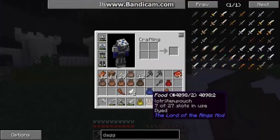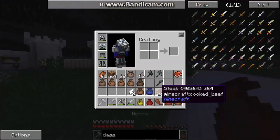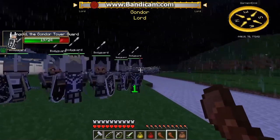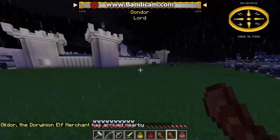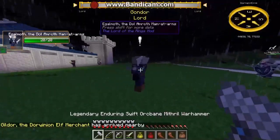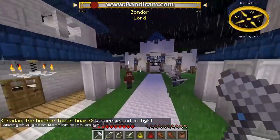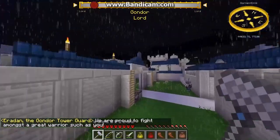Oh yeah, I have all this lembas that I don't need — I really have to eat more of that. I should move my bodyguard. So let's see — these are ready units. What did you get attacked by? Someone picked a fight that they couldn't finish. Another Dorwinian elf merchant? We've had like four of those spawn and none of them are any use — they all have garbage. Well, that's good to hear. I moved these crafting tables because I was tired of running back and forth.